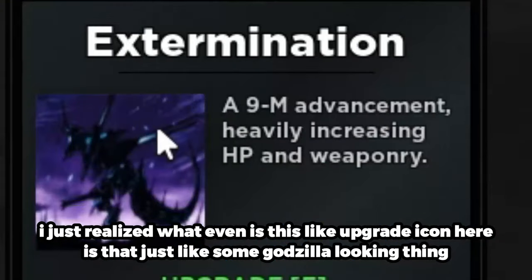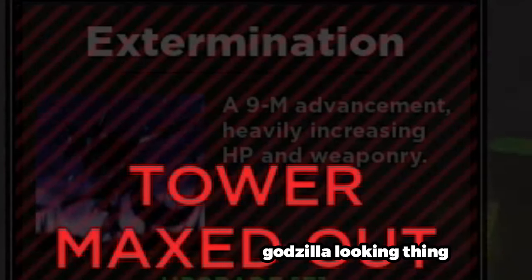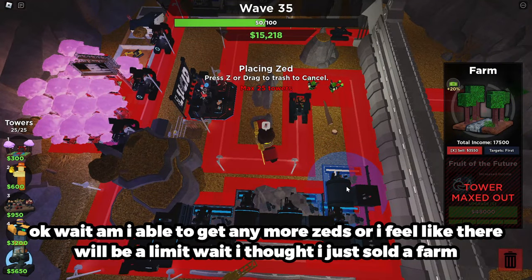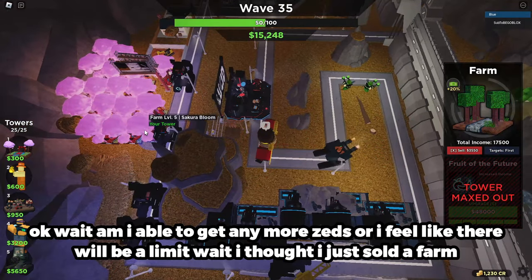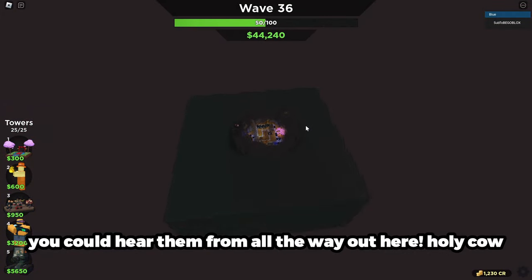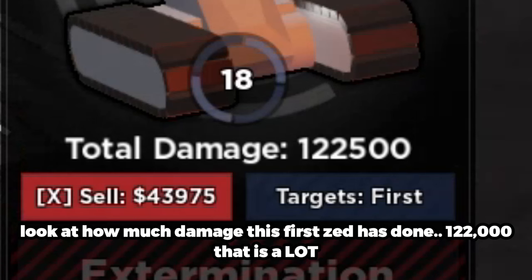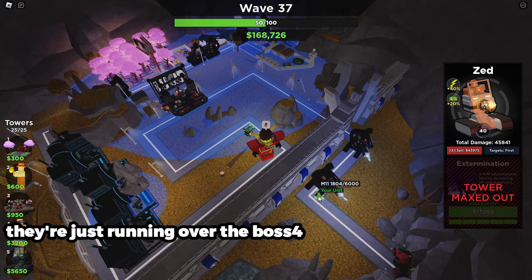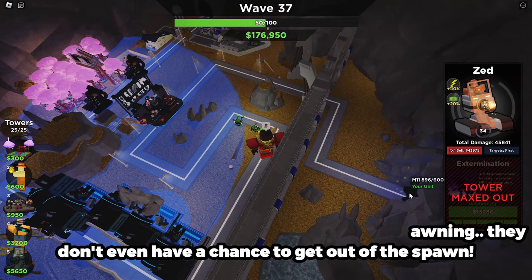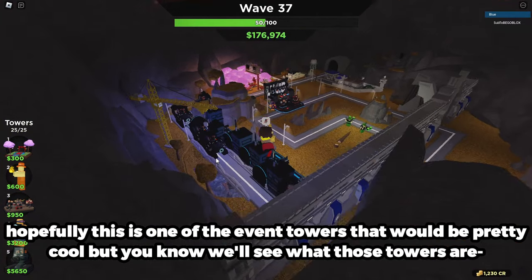I just realized — what even is this upgrade icon? Is that like some Godzilla-looking thing? I have no clue. Can I get any more Zeds? I feel like there'll be a limit — I think it's five. Holy cow, look at how much damage this first Zed has done: 122,000! They're just running over the boss spores that are spawning; they don't even have a chance to get out of spawn. I love Zed!